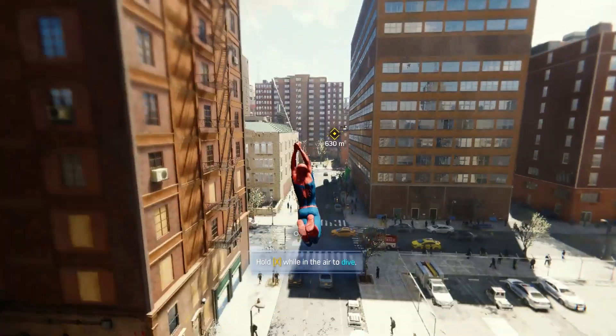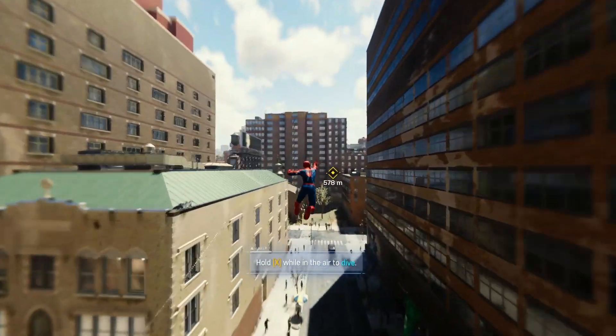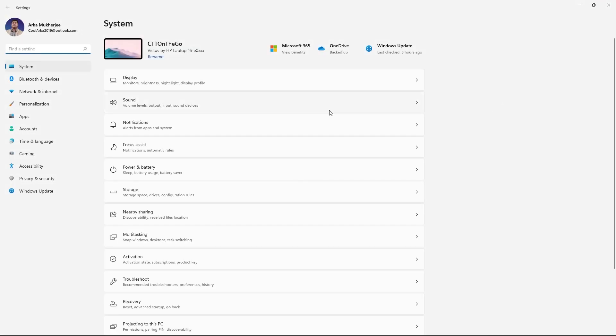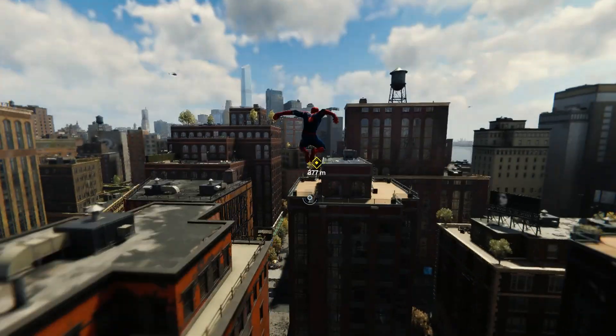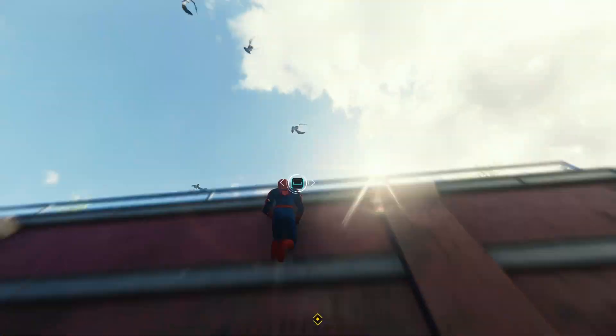Next, you can turn on Hardware Accelerated GPU Scheduling. To do this, open up Settings, go to Display, then to Graphics, then change default settings. Now turn this setting on. Finally, you will have to restart the PC to finish setting up.